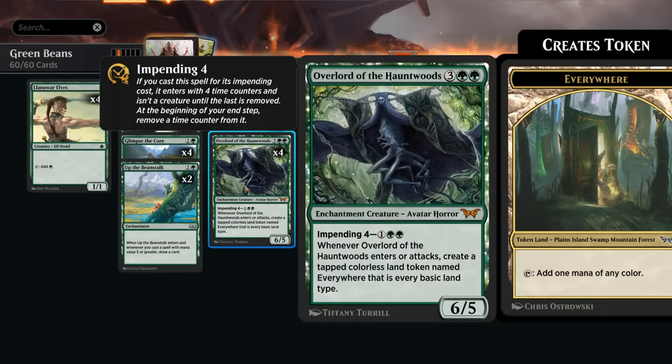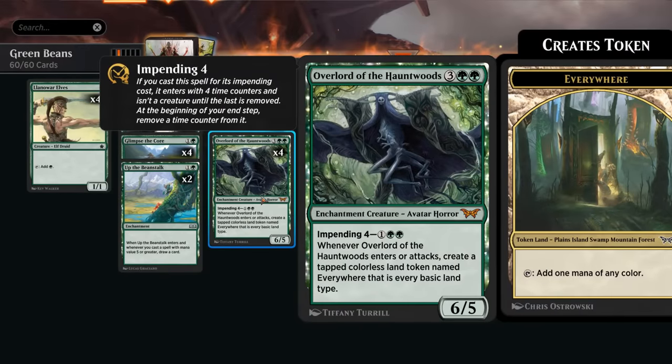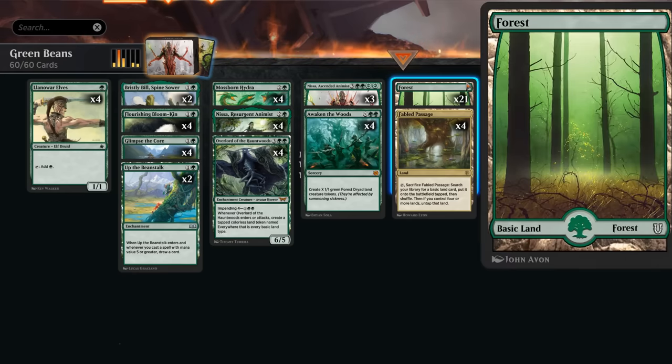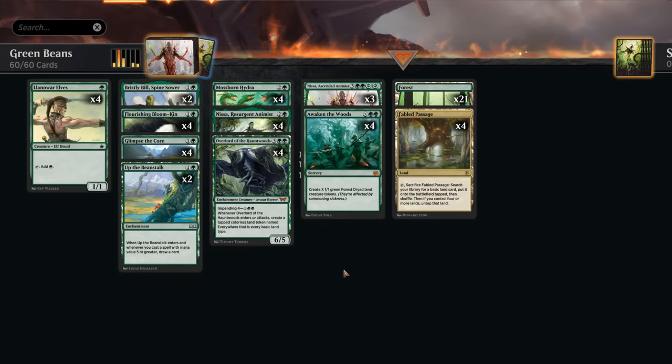We also have the Up the Beanstalk plus Overlord package. If we cast Up the Beanstalk we get to draw, and whenever we cast a spell with mana value five or greater we get to draw — so it will trigger off the Overlord even if we impend it for three mana, putting an Everywhere land token in play that also counts as a forest and enables landfall. Once it starts attacking, it's another great way to enable landfall several times in the same turn. The mana base runs 21 forests, since we want as many as possible for Bloomkin and Nissa, plus a Fabled Passage just to enable landfall twice.